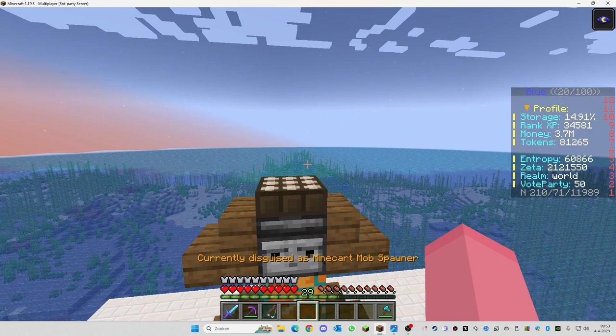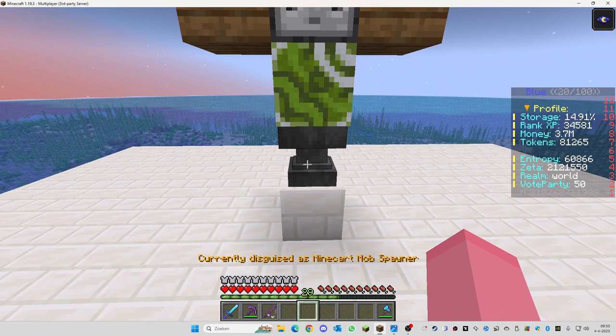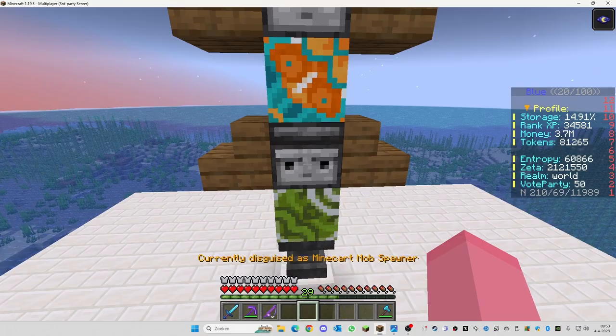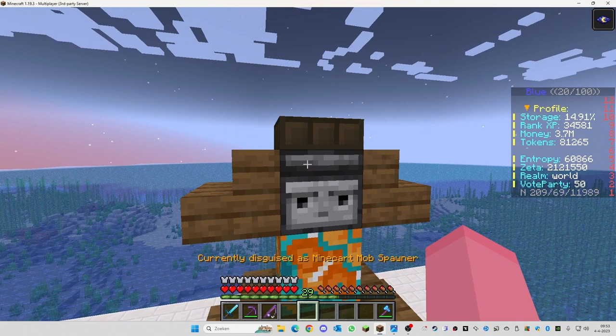And these are spruce stairs. It needs to be built exactly like this — the anvil stands this way, not sideways. The observers need to be placed with the eyes of the observer facing this way. Here's the back of the observer, and now the totem pole is completely built as it's supposed to be.